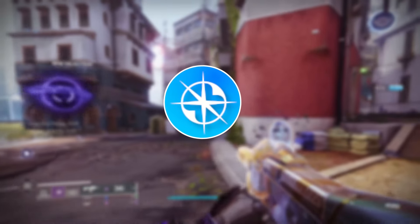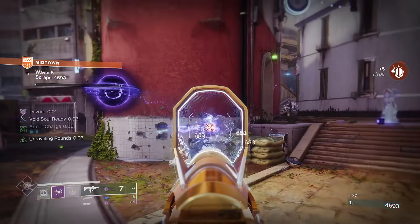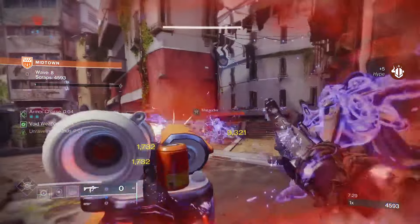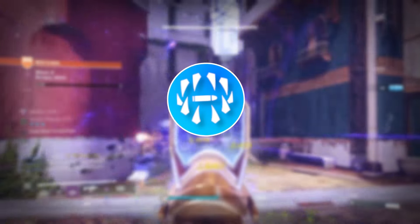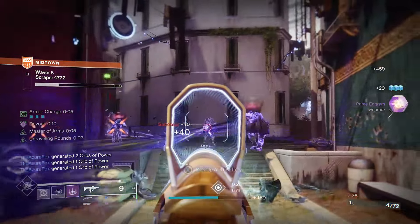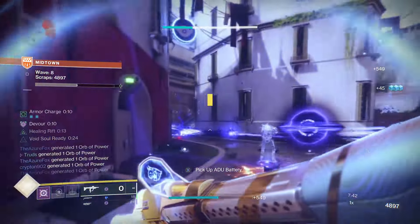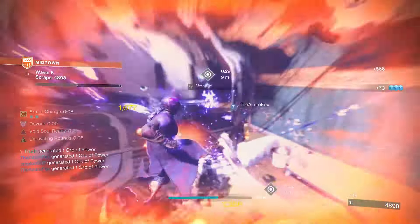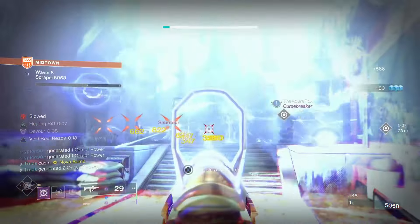You'll want to look at Enlightened Action or Threat Detector for the excellent stat boosts these offer to handling and reload speeds in the third perk column. Then in the final column, top perk choices include Frenzy, Target Lock, and Surrounded. Surrounded looks great for a 40% damage boost and can be excellent if you get Devour rolling, but it has a few too many dependencies involving the number of enemies nearby and can have significant downtime. This is why you really need to consider the new Into the Light perk, Desperate Measures.